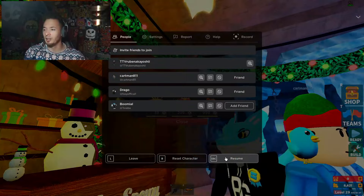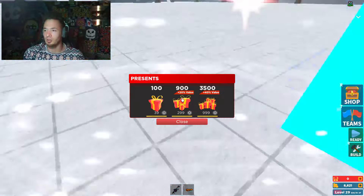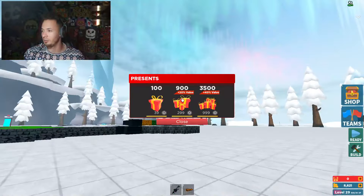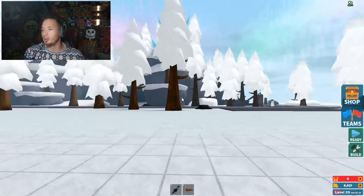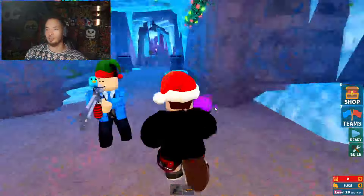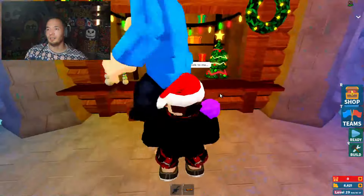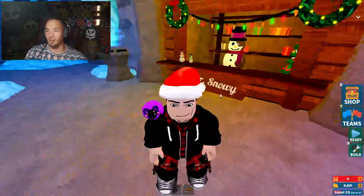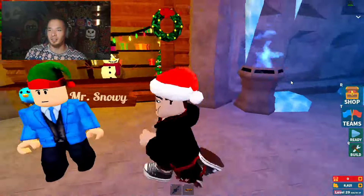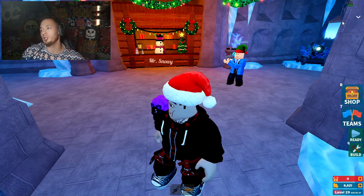I tried to check the Christmas chest but I got stuck in first person and couldn't do anything — I had to reset. Going back to the shop: Mr. Snowy seems to be on strike. That's because Cartman used a flamethrower on him, so Mr. Snowy looks a little 'un-snowed' and doesn't want to talk to us anymore. God dang it, Cartman. There are two other items you can still get: a ruby chest and a star destroyer.